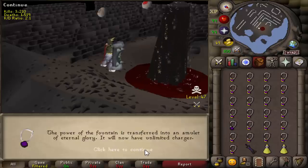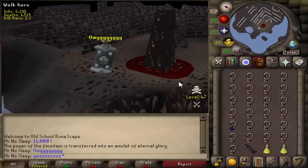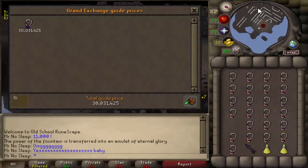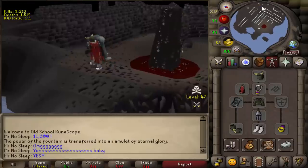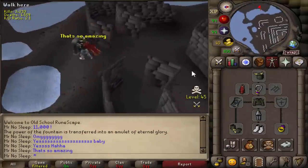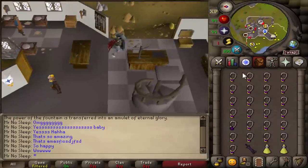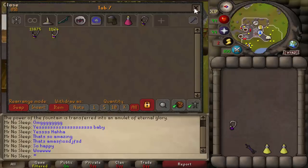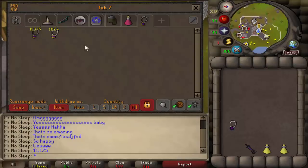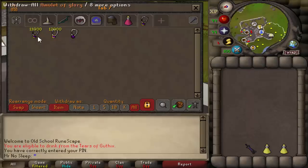Ladies and gentlemen, we received the amulet of eternal glory at just around 11,000 glories in — considered almost the halfway point — at a price of 30 mil. I was very very happy to see that. It was number 11,125 for the eternal, so no matter what happened with glory prices for the rest of the video, with the eternal I was already profiting. I still had 14,000 more glories to do, but we were in great shape.